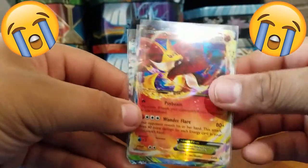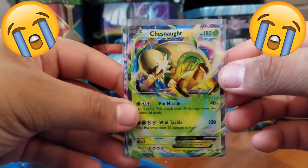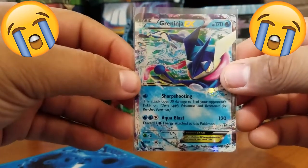Delphox gave me one Holo Rare. Chesnaught gave me nothing. And Greninja — well, Greninja gave me a promo EX. That's it. I'm super upset right now.